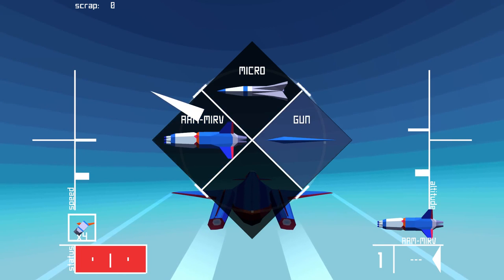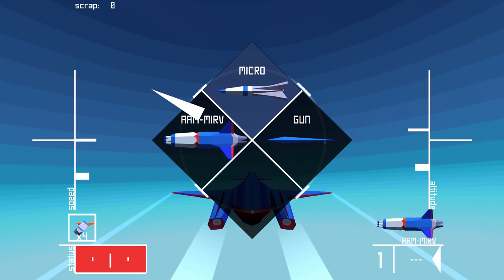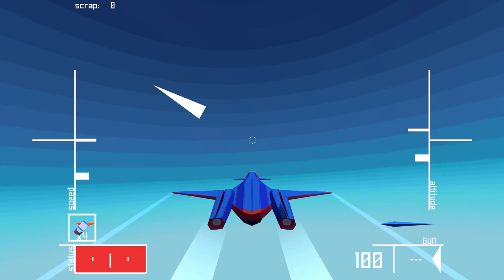Hold Q and then use the arrow keys to select the weapon you want. Up will go to the micromissile, right will go to the gun, left to the MERV, and down would go to another weapon if you had it. You can also tap Q to go to your next selected weapon.